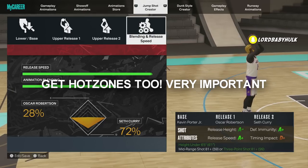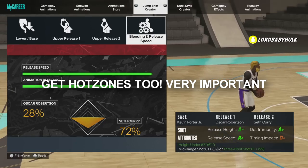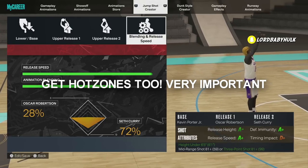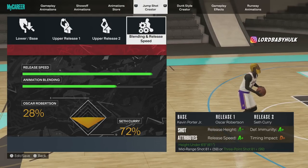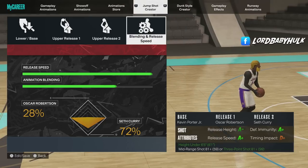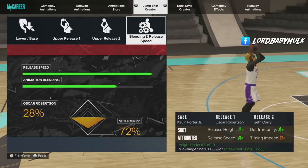I'll be reacting to all the big wagers, so turn on notifications. With this jump shot, it has to get really high, and right before it flicks — that's the cue to release.